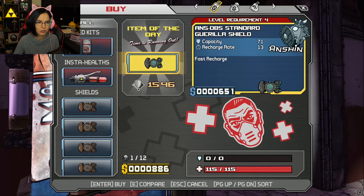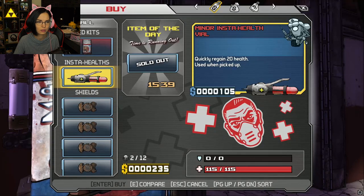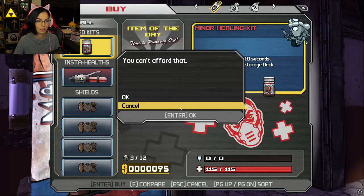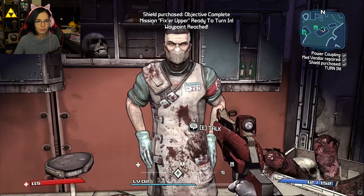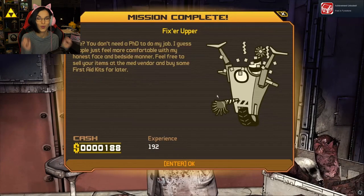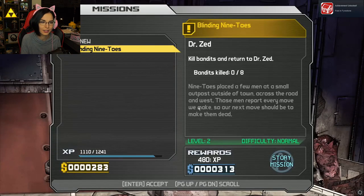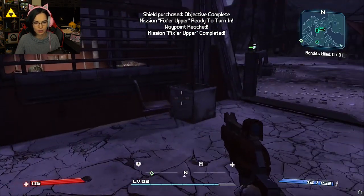Is that a shield? Oh, well I bought it. Med kits — insta health, quickly regain, used when picked up. Blinding Nine Toes: kill bandits and return to Dr. Z. Okay.